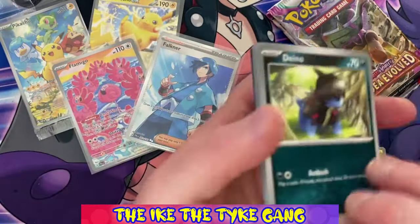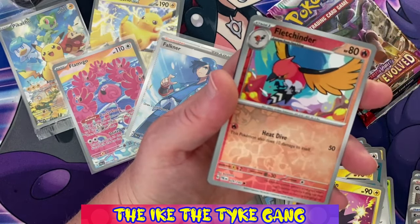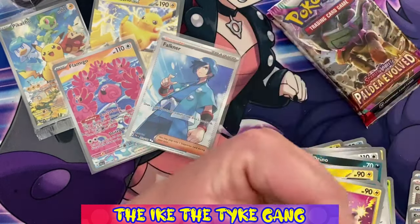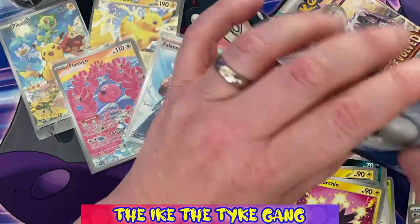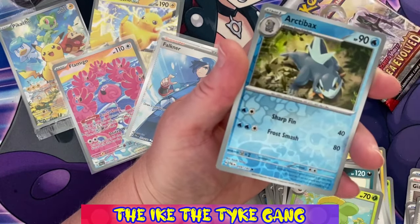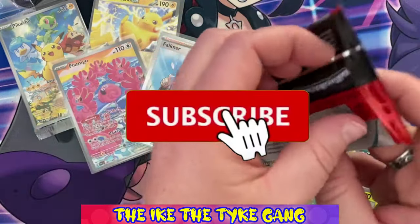Pack eight: Dino, Sandygast, Toxel, Murkrow, Electrode, Graphite, Pincurchin, a reverse Ralts, a reverse Fletchinder, and a Weavile. I keep seeing the black of the code card underneath and thinking we've got a hit — but we haven't! Pack nine: Hoppip, Paladin, Wooper, Noibat, Combee, Bombirdier, Skiploom, Dendra, a reverse Toedscool, a reverse Arctibax, and a Gardevoir holo — that is a really nice holo.